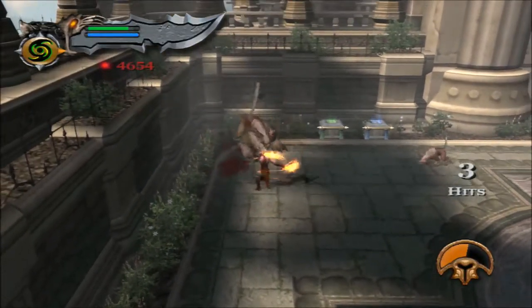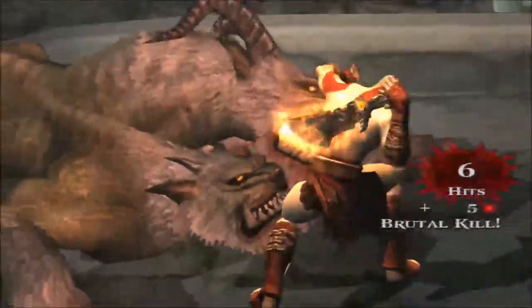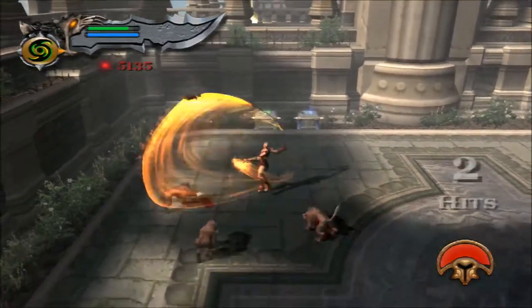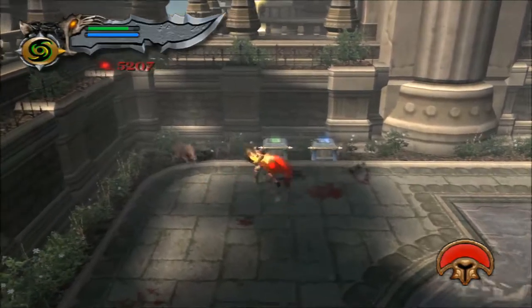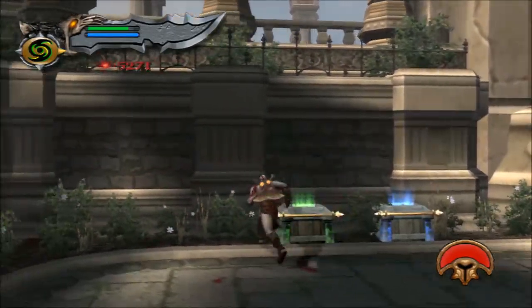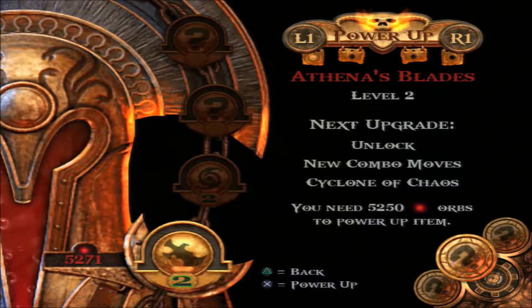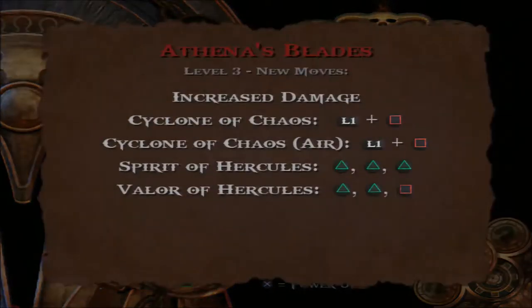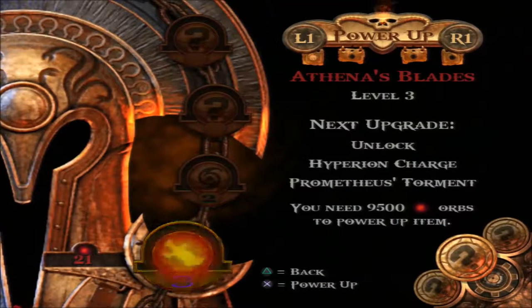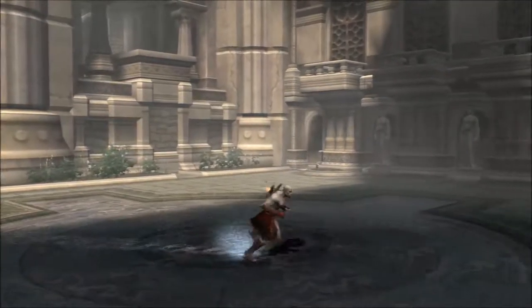Even on Mortal Difficulty these guys do a lot of damage. We'll just break that one's head. God, these little guys actually do quite a bit. Let's grab some health. We have enough to upgrade our blades to V3. We got the Cyclone of Chaos, finally! And then the Spirit of Hercules and the Valor of Hercules. So we got the move I've been wanting on this weapon for quite some time now — pretty much since the beginning.